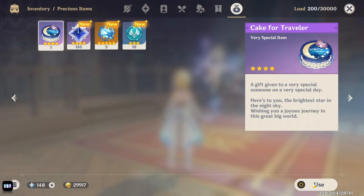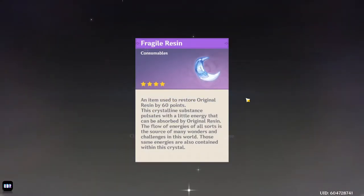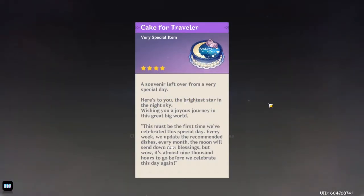It's also important to note that the Fragile Resin you receive from this should probably be saved until endgame. I highly recommend saving it to farm once you've hit the highest world level in order to make the most out of the resin.